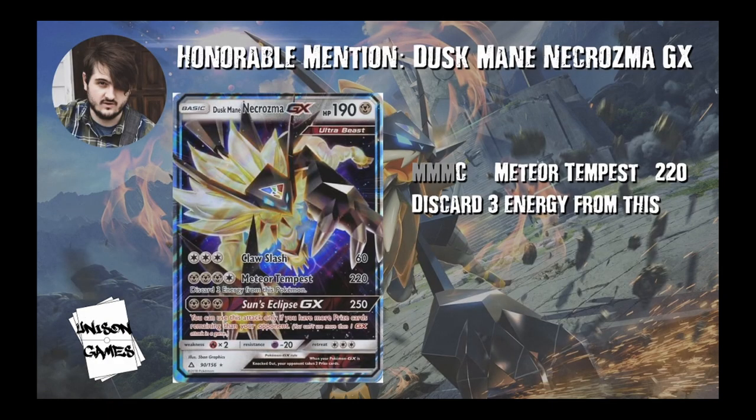The first honorable mention is perfect to talk about right after Magnezone — this is Duskmane Necrozma GX, the big GX coming out of Ultra Prism. The big attack to look at is three metal and a colorless: Meteor Tempest for 220, discarding three energies. In this set we had a stadium that got metal energy back from the discard pile and Magnezone, which let you attach as many metal energy as you wanted from your hand. This was an amazing card that kind of ruled the format when Ultra Prism first released. The power creep has kind of left this card behind a little bit, but it is really great.